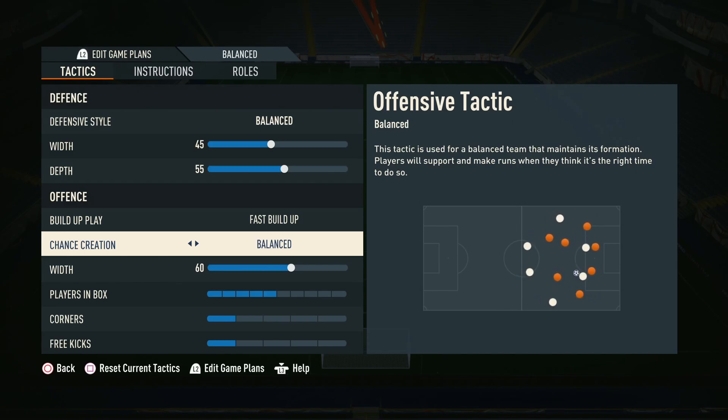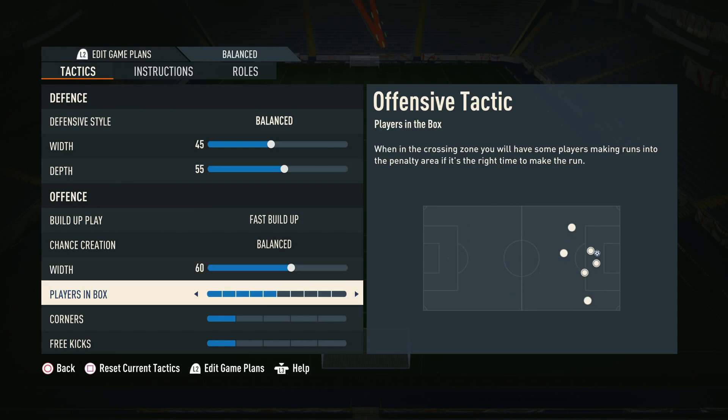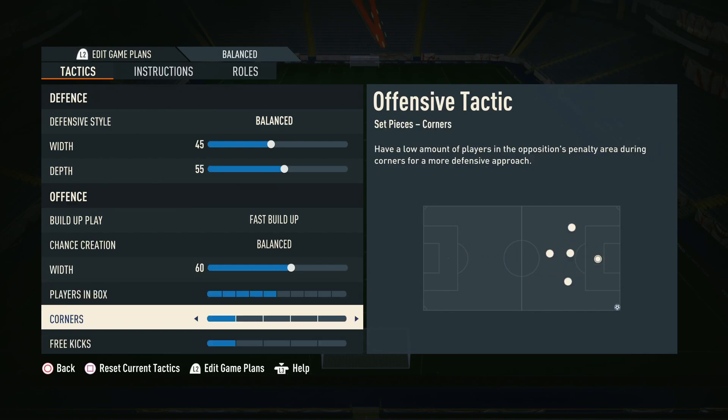Our instructions are going to take care of a lot of where we want our players to go, so don't stress. The offensive width we've gone for around about 60 — of course we do have left and right mid, so you do want to utilize some of that width, making sure some of your players stay out wide. We don't want to force them too far wide and open up the middle of the pitch — we want the pitch to be quite narrow, but offensively you do need a little bit of width. Players in the box we've gone for five, and corners and free kicks we've put down to one because we've been getting countered a lot from corners.